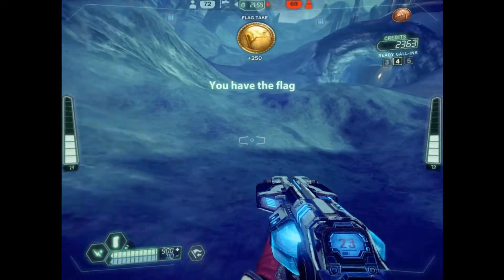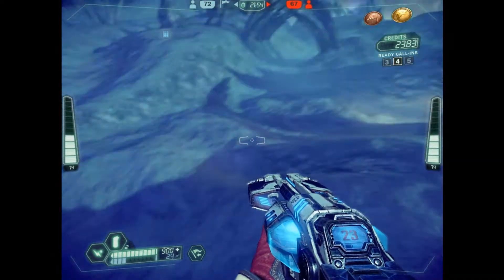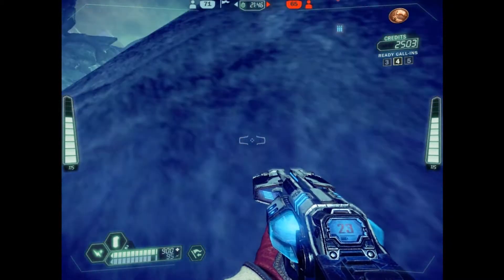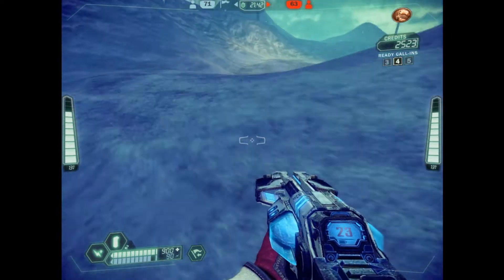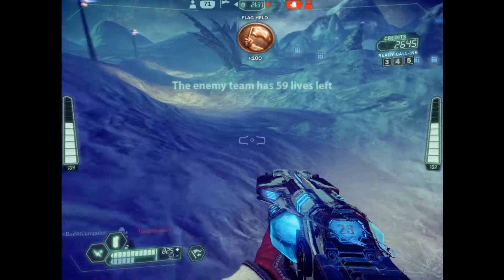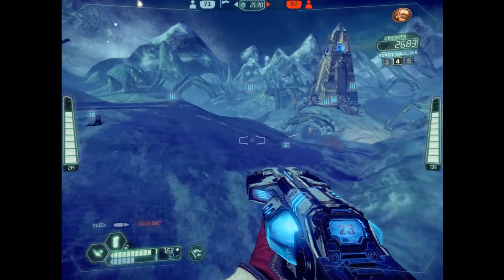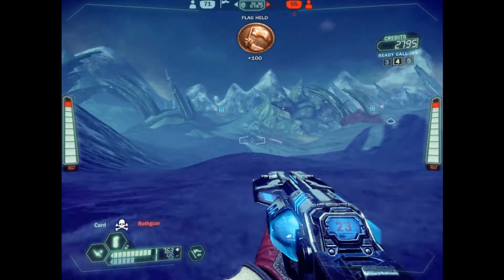So I'm going to grab the flag. The first thing you want to do is notice the score when you grab the flag — it was 72 to 69. This lets you gauge how much you're contributing to your team by holding the flag and shows how effective your teammates are while you're in possession. Keep in mind every kill your team gets is worth two points while holding the flag, while kills are only worth one point when not holding it or while the other team is holding it.